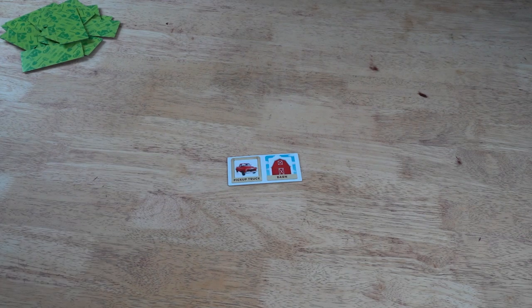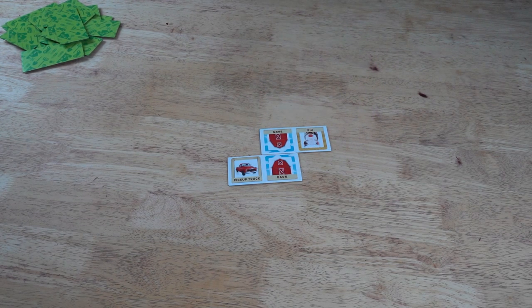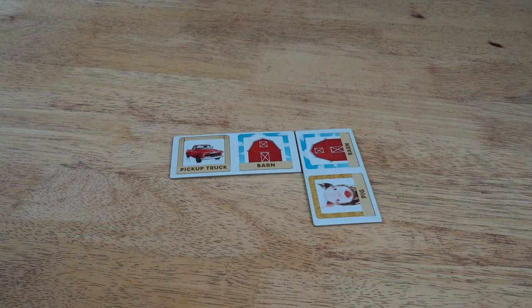The youngest player begins the game by placing down one tile face up. The player on the left must lay down a domino with a matching image. Tiles can be played in any direction that is unoccupied, like you see here.